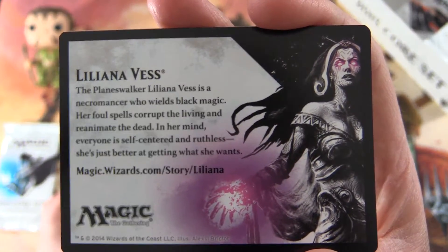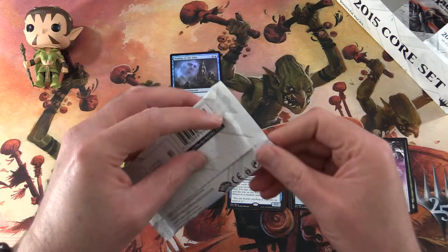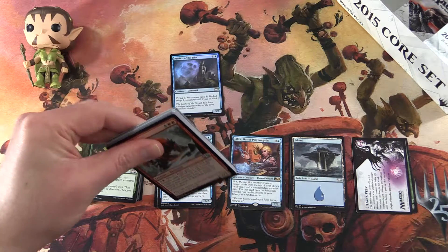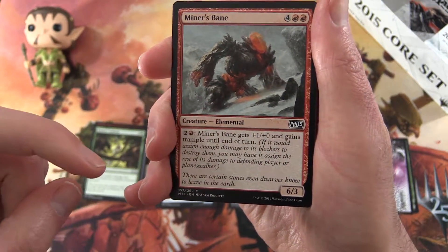And a Liliana — there we go. Who's a fan of Liliana? I know we had Ajani kept popping up last episode on the card there, probably whispering from the Planeswalker Exile Zone — 'Please let me back on the channel, please.' Leave a note in the comments if you think Ajani should come back.